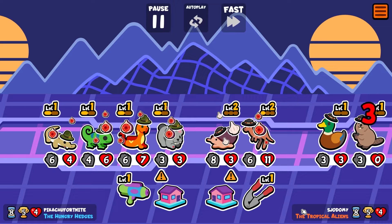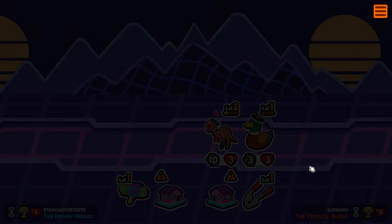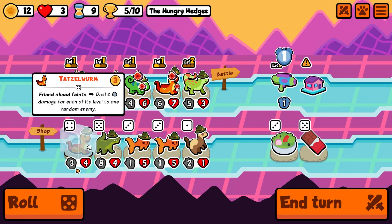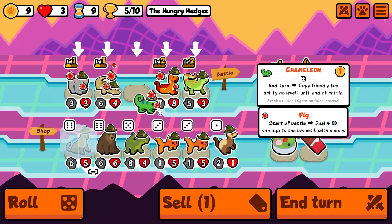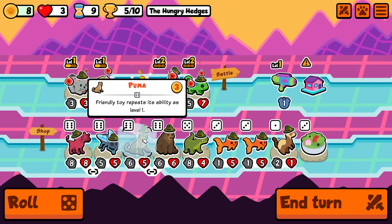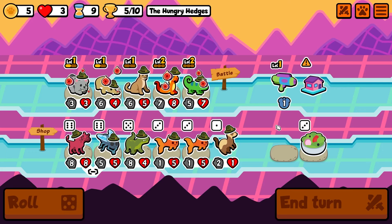Why did I just do so much damage? And why did the garlic cone snail just beat my team? It just countered my team. We got the puma, baby. Do this, get rid of you, play you. And now we just stack gharials. End turn.